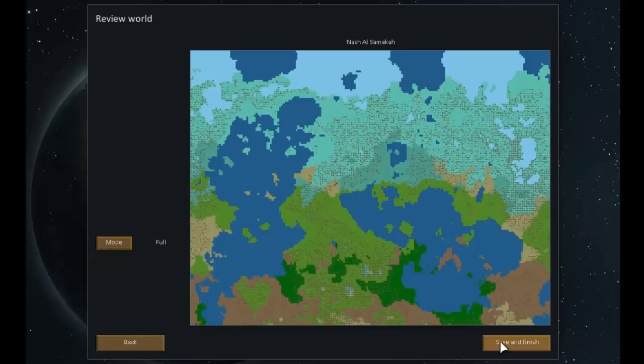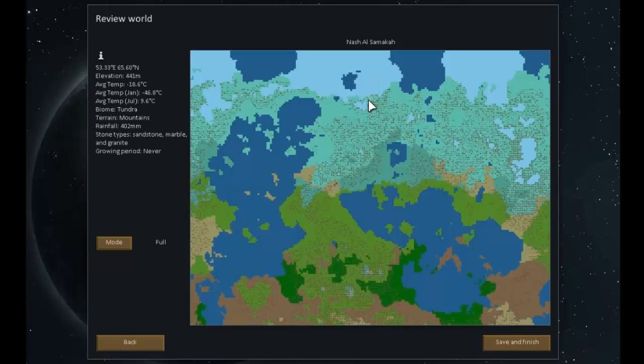Here's our world. There are plenty of different biomes — for example, ice sheets which you can't grow on, tundra which has a short growing period and very cold winters, boreal forest with a short growing period and cool temperatures, deserts, temperate forest, tropical rainforest, and arid shrubland. Lots of different little biomes, some near water, some with mountains.